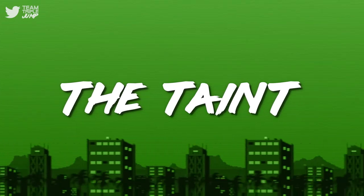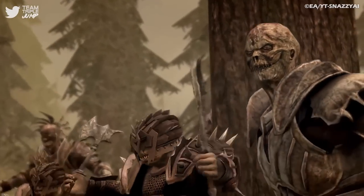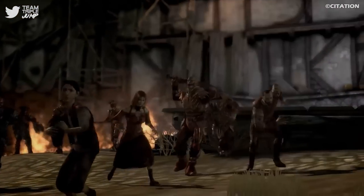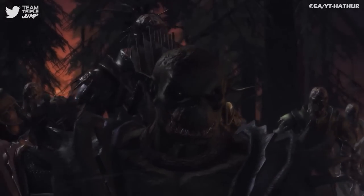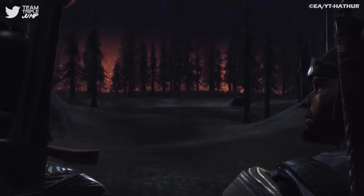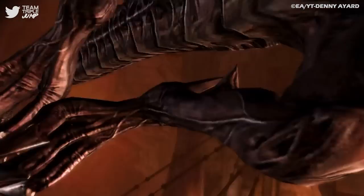Number 9: The Taint from Dragon Age. To understand the Taint from the Dragon Age series, first we have to understand the Darkspawn. The franchise's main antagonists are a variety of unholy creatures who kill and corrupt anything they find. This corruption is known as the Taint, and it can infect anything from flora and fauna to the humanoid races of Thedas, up to and including the dragon-like old gods.